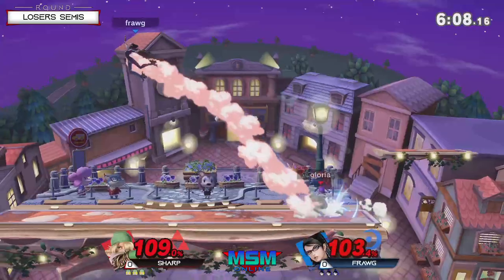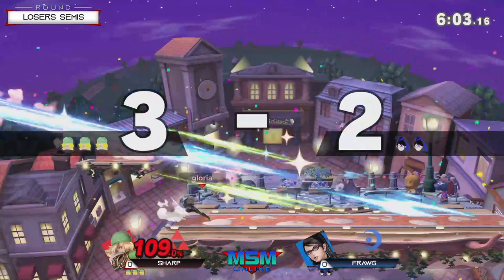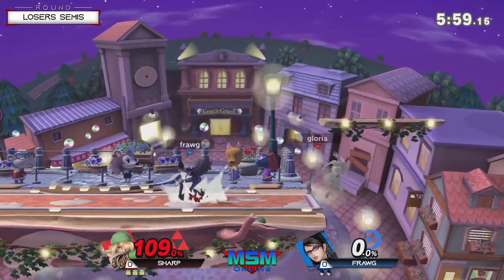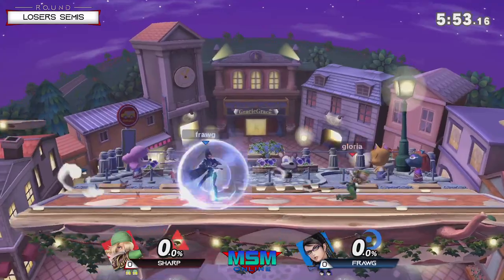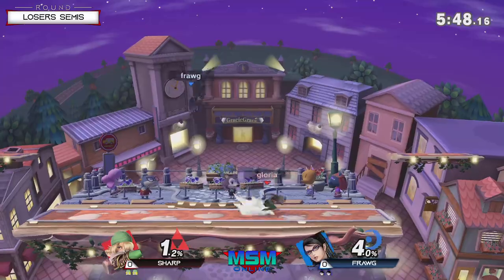We're also seeing Town and City for the first time during our stint on stream. A big reason why is how swiftly that man exited stage left — that fourth smash got the KO, just decking him right in the face. The smaller side blast zones are very, very good for both of these characters.